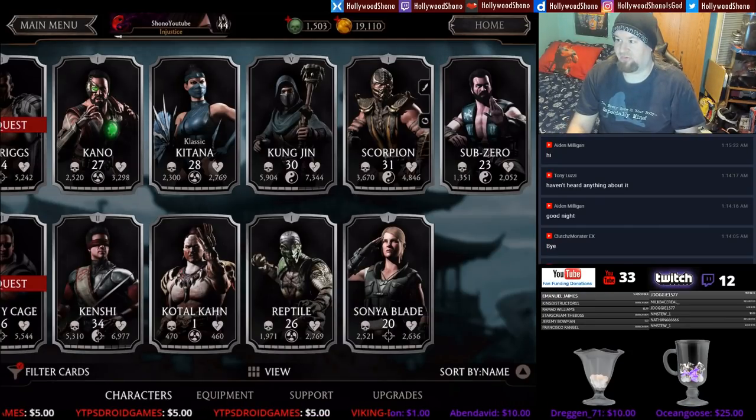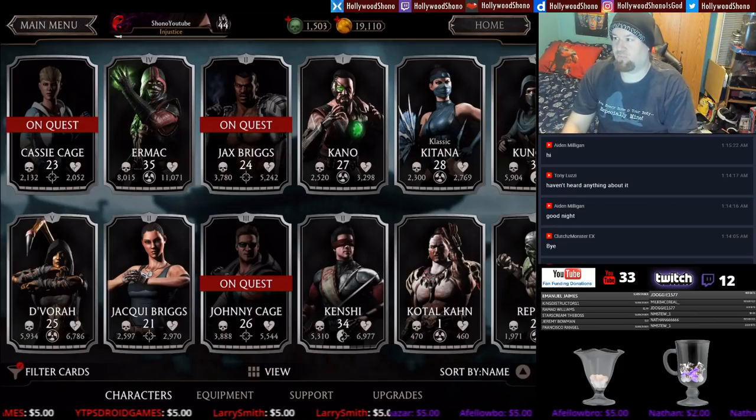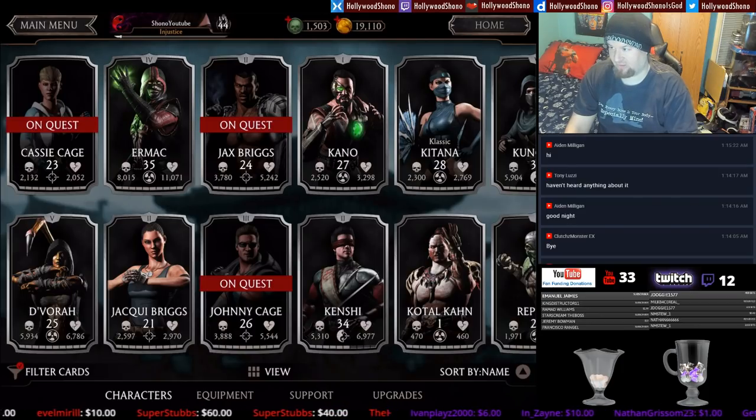So yeah, we pulled basically one of each except Scorpion, Sub-Zero, Katana, Kenshi, no Farmer Jax Briggs, and no Cassie Cage. Pretty widespread results, and I will be doing more 10 silver pack videos whether you guys like it or not — I'm sure you guys are going to be curious to see what we get. We didn't pull a Kenshi, which kind of sucks.